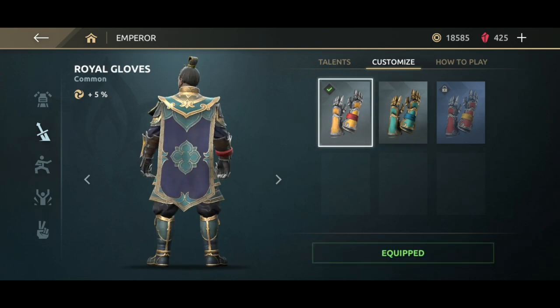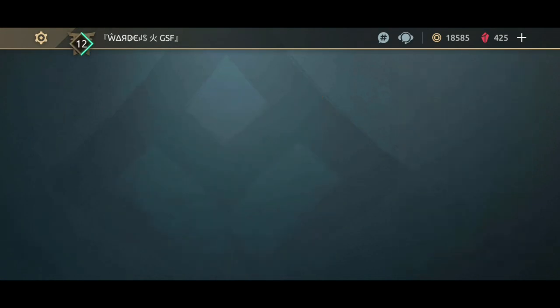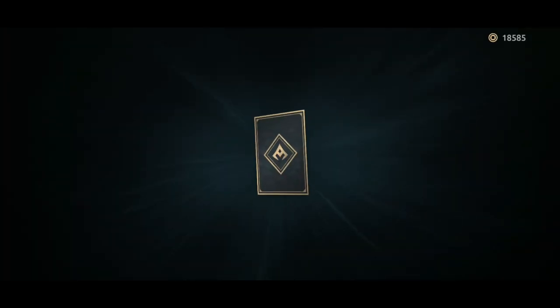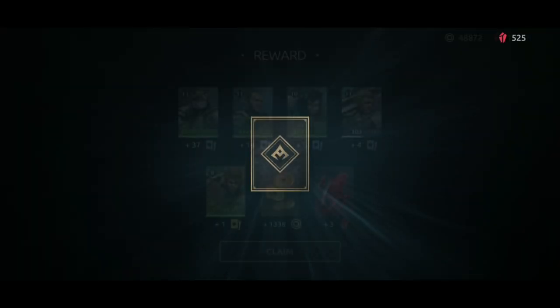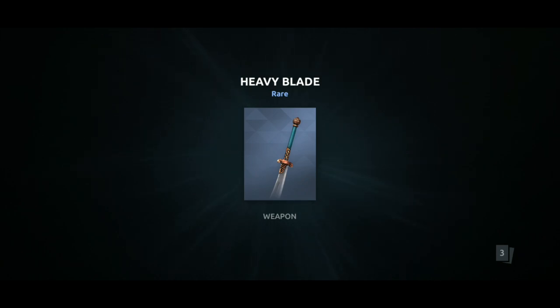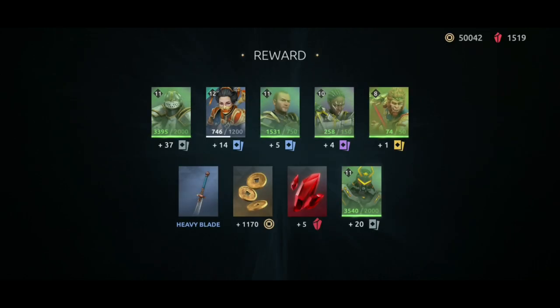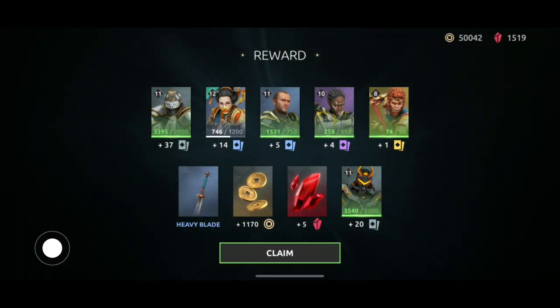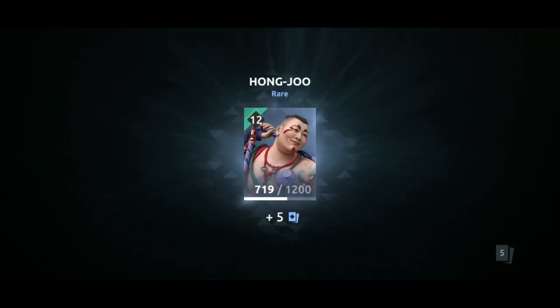Today I bought the Fight Pass on 19th July, so I guess I can complete the next Fight Pass easily. But that's not the main thing today. I'm going to review this really good weapon. This was the chest where I got my brand new weapon — the Yuka's heavy blade. It wasn't the one I wanted most, but it was on my wish list. Still, I'm one of the luckiest ones since many players didn't get a single weapon from the premier crates.